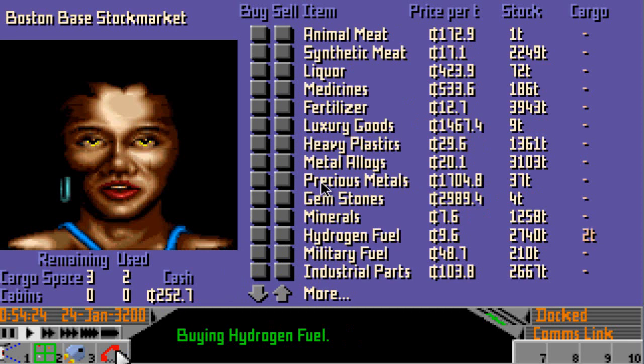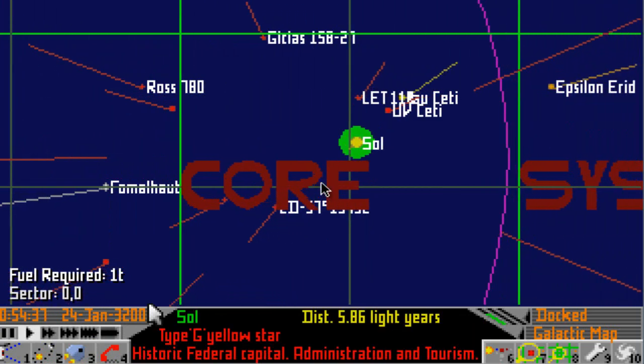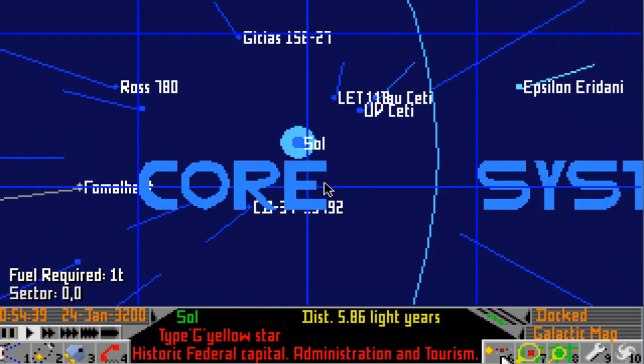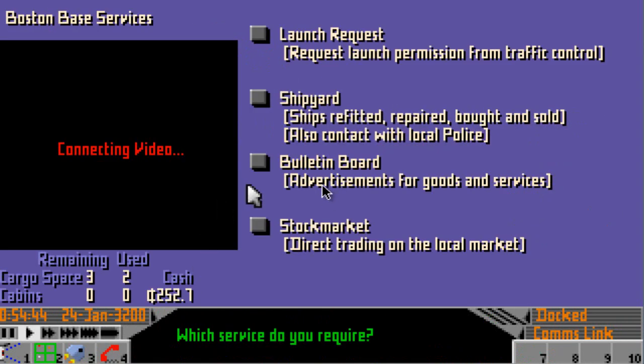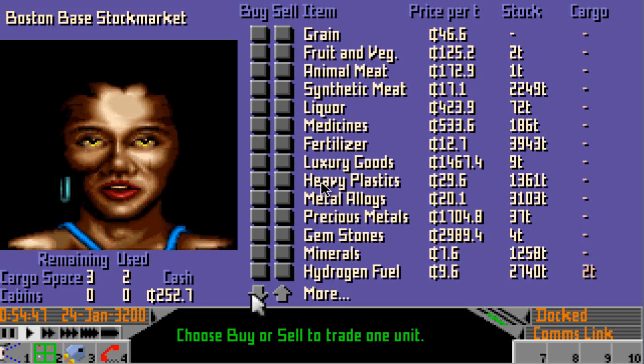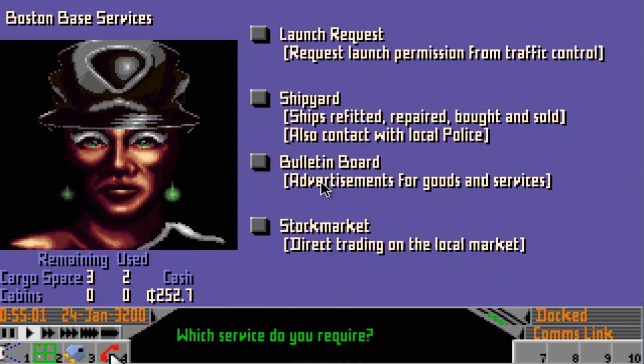Now I think we're going to do this trading for the next considerable amount of time so we can build up enough money and we can buy a better ship and do more important jobs. Now on Sol I do believe they like robots — so as soon as I can actually afford robots, that is what I'm going to transport to the Sol system. How much are they? They are 559 credits. So we need to make a few more monies first by doing the simpler jobs. So we shall carry on doing some trading.